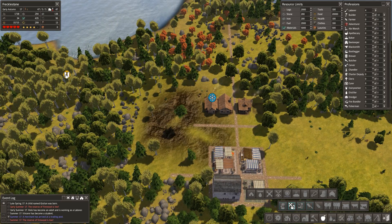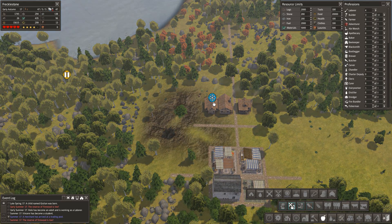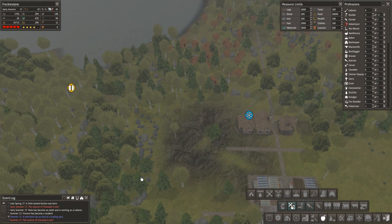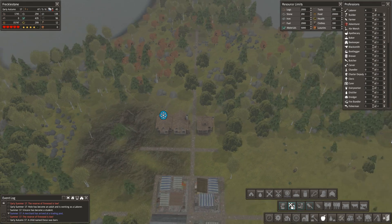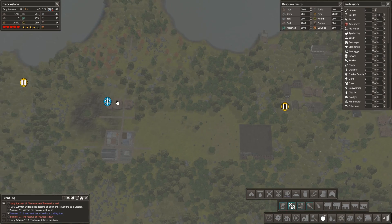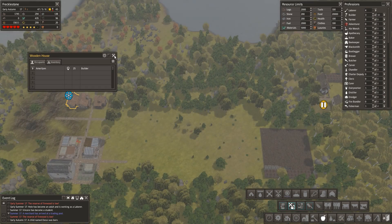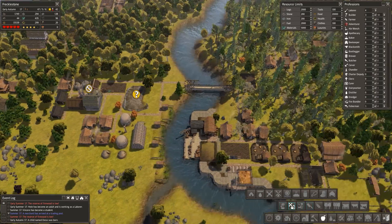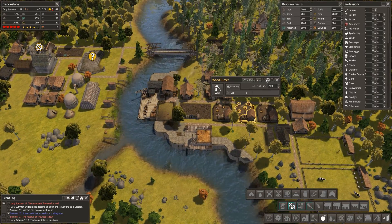I do like the fact they've changed the colors of the icons — before they were all yellow but that blue makes sense. It stands out — they're cold and blue, especially that shade of blue is associated with coldness. When you're zoomed out you can pick it up straight away. The food is going through the roof.